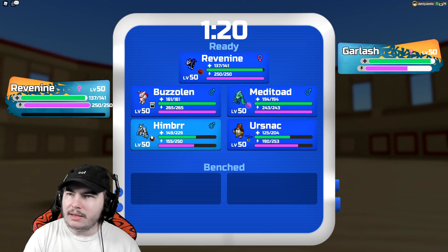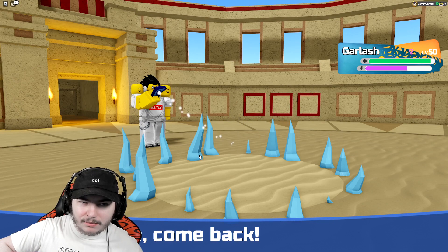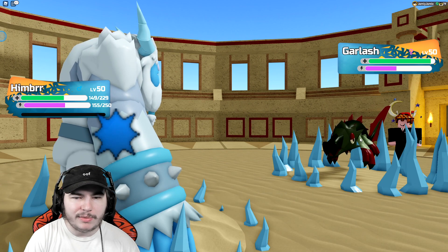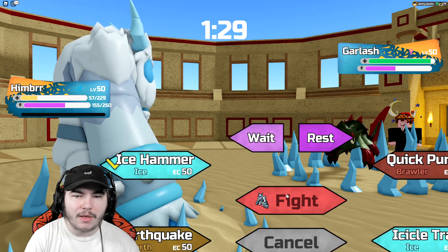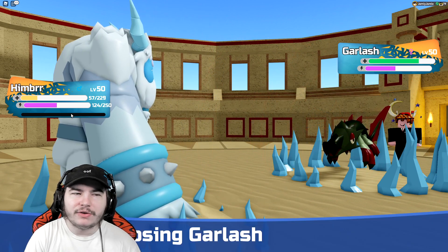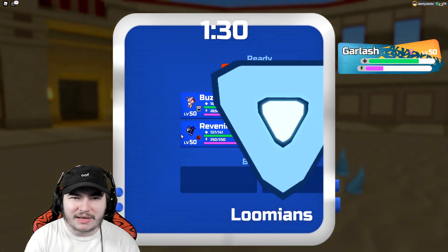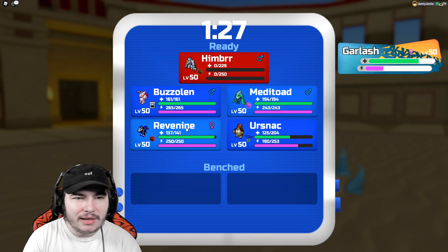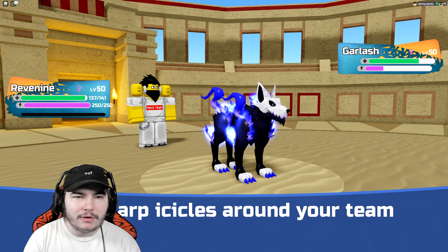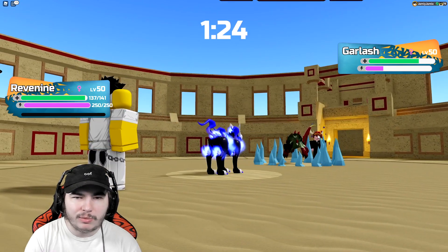I don't have to worry about clicking Baffle since they don't have Tickle Ups. Revenine comes out to clear the traps, but if I go back into Yoursnack I'm not going to survive extra turns. I'd really like to get rid of the Icicle Traps completely. They'll most likely go for a water type move, so I can sacrifice Himber, then Yoursnack. Let me Quick Punch before Himber faints to chip a little damage. Then into Revenine to clear all the traps, and Ghostly Howl should be enough for the Garlash.